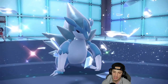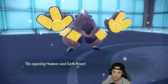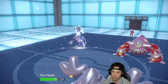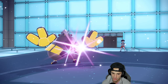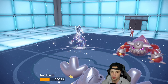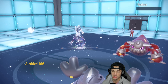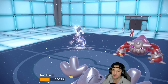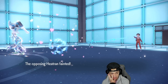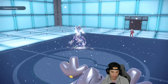I have an Assault Vest and Aurora Veil is still up, so that helps tremendously. Earth Power flies out — special defense drop but we're physically attacking. Drain Punch is going to fly which is big time for us — and that's a crit! We get some payback for their double crit. Iron Hands gets some HP back and we take out Heatran, which is massive.